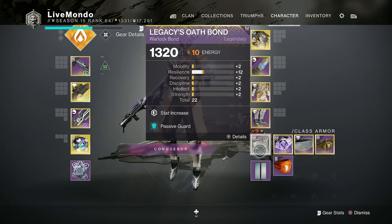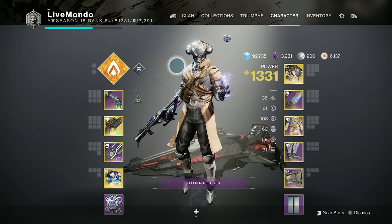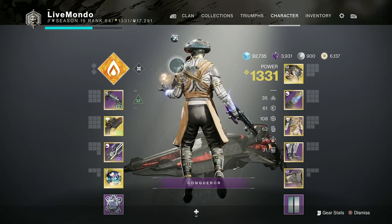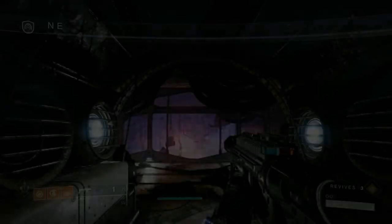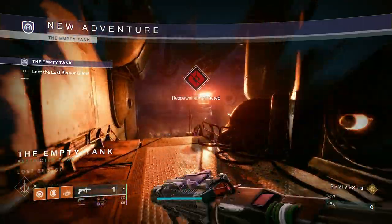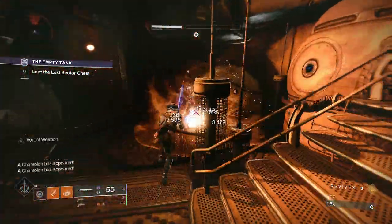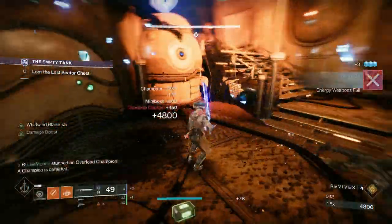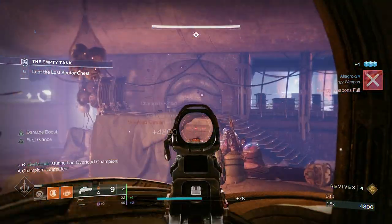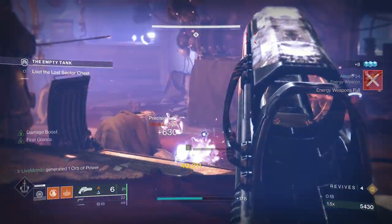Passive Guard will obviously allow me to do damage to the Overloads without taking a whole heap of damage. As soon as you get in, you are going to be faced with an Overload Champion. What I do is I throw a grenade, then hit him with a Grenade Launcher shot, which flinches him back — it doesn't fully stun him, but it allows me to get the Sword shots off that I need in order to disrupt him.